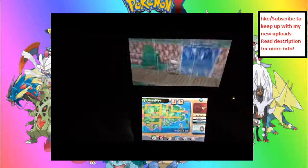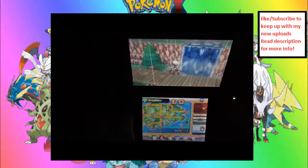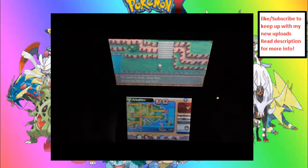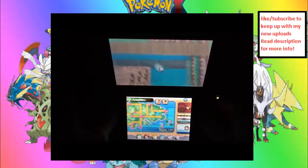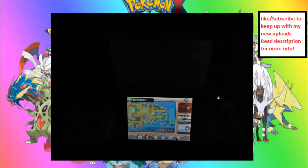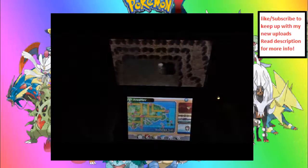That'll be at Route 122. Just, as you can see by the map, use Surf and float over. I've got good old Samurott — the Samurai Pokémon, kind of. Not really. It reminds me of Samurai Jack. Good show, good show. And here's the Scorch Slab. Put some peanut butter on that bread. That was terrible.